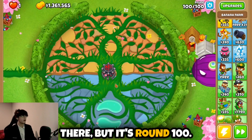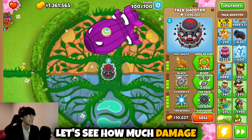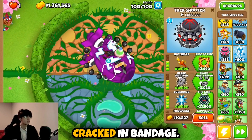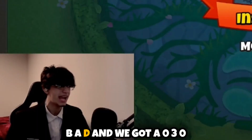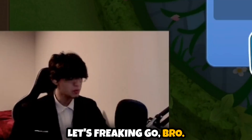It's round 100 — let's speed this up so the BAD gets close to him. Let's see how much damage he's going to do. He already has it cracked! How much damage are you doing?! He absolutely manhandled that BAD and we got a 0-3-0 insta monkey village — let's freaking go! This guy is crazy.